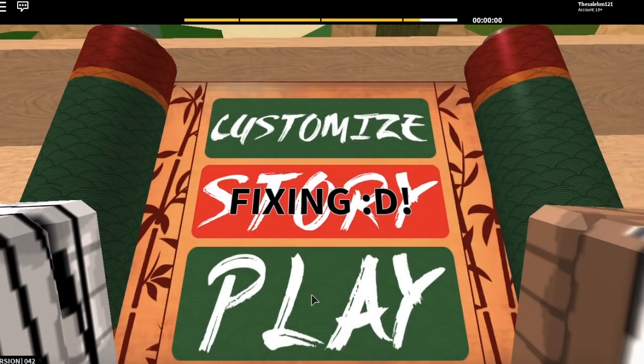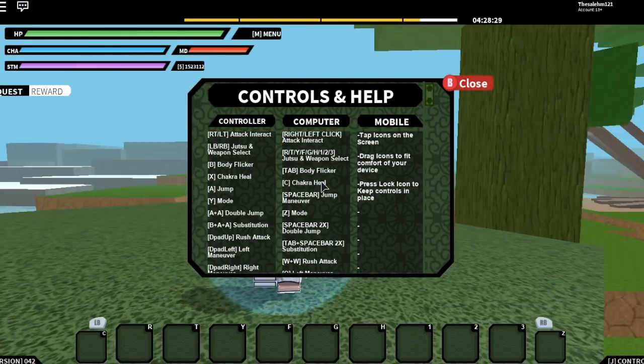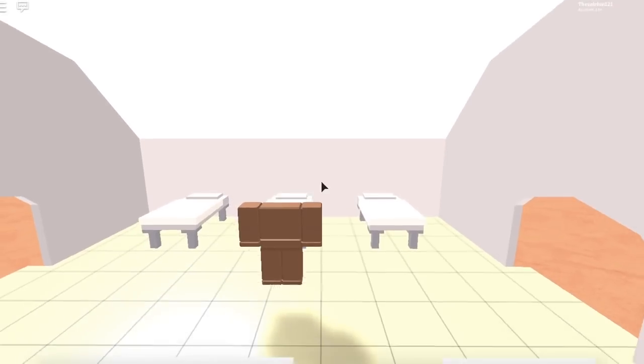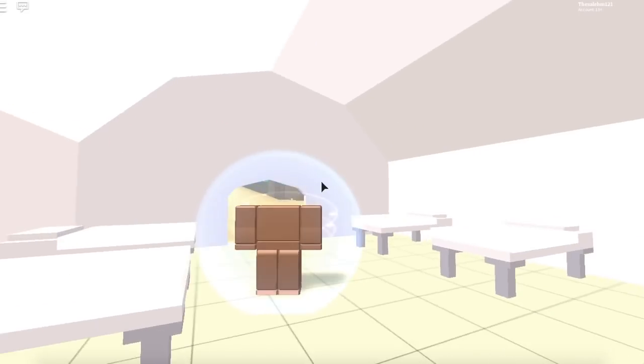Hey, what's up guys, it's your boy Salaim121 back with another YouTube video. Today the Susano just came out in Naruto RPG, so if you guys are planning to get it, you found the right video — I'm about to show you where to get it and how long you need to wait until it spawns.